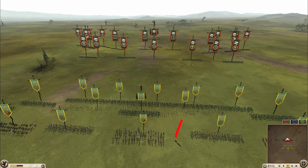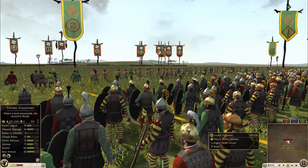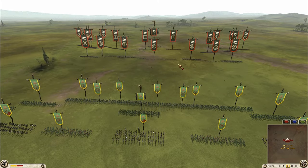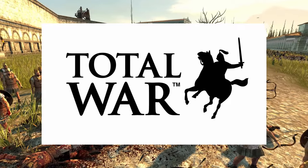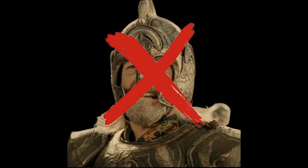Avoid missile fights when you know you're going to lose them because you're outnumbered or outmatched. Pull them back to your back lines to shoot some infantry or possibly cavalry. Don't start a losing archer fight just because it's Total War tradition to start with a missile fight before the infantry engages — don't do that.